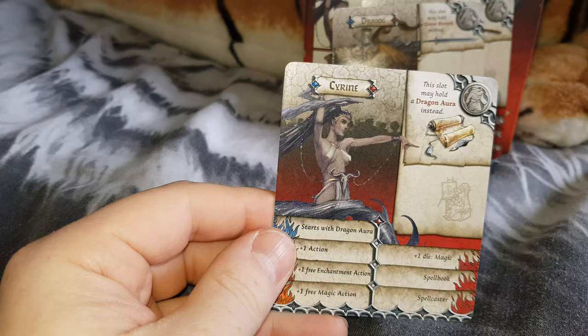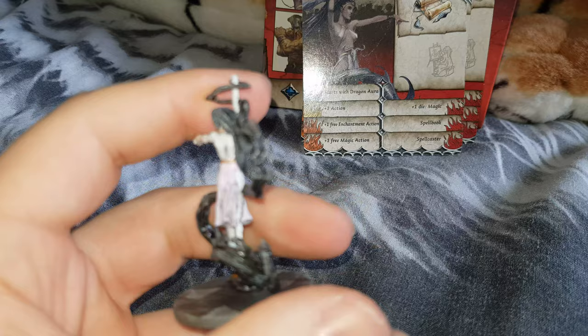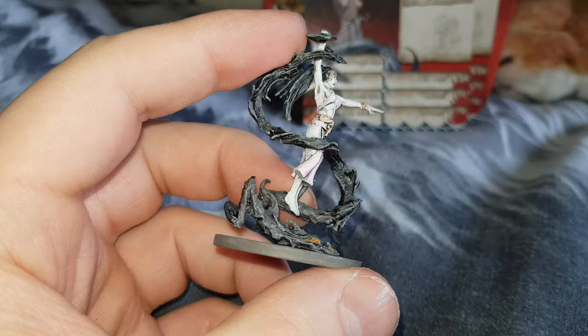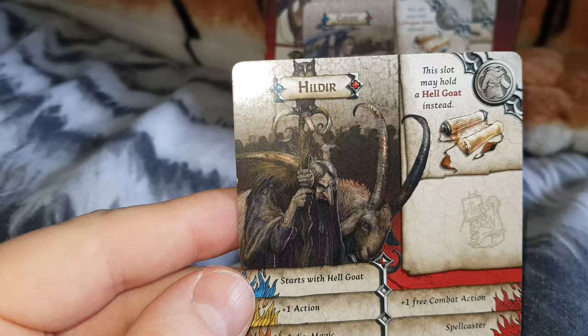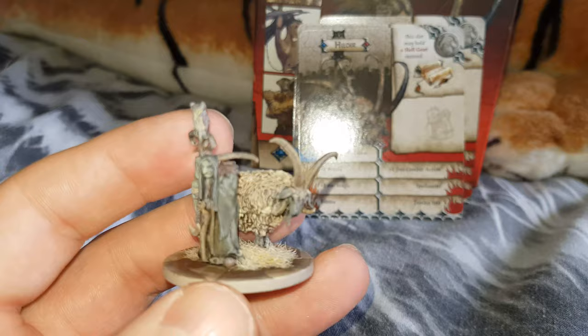Then we have Sirene. I like the vapor-type thing flowing out of her hair - it looks like a dragon. And finally for this box we have Healdir. Sorry, I got sidetracked there - somebody was calling me from downstairs. Here's Healdir with her goat.